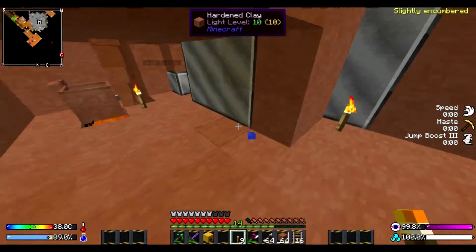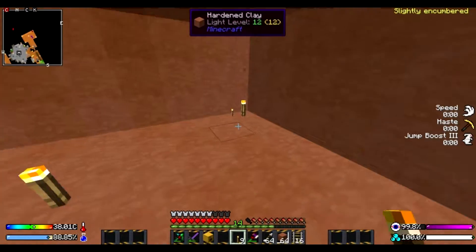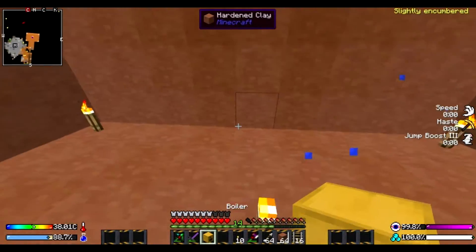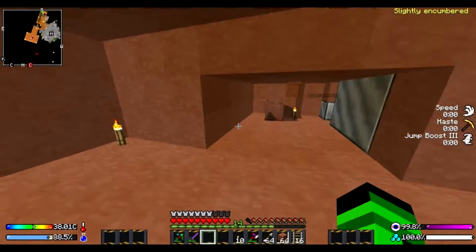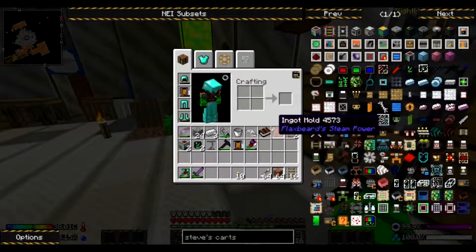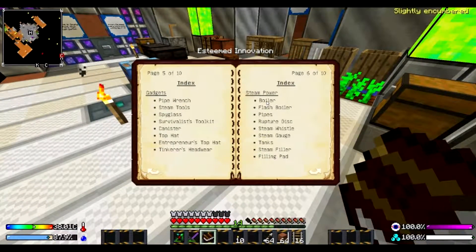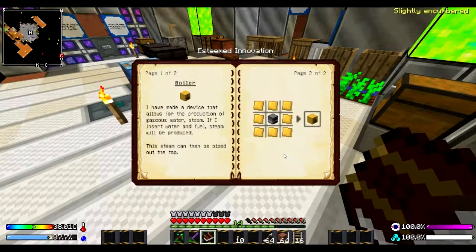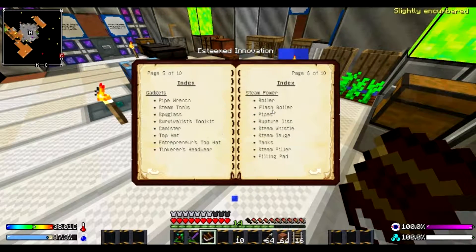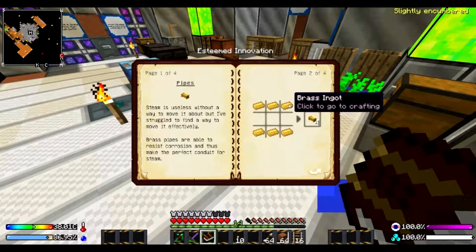Just check to make sure — yeah, there's no spots. We can place our boiler right there for now. We're gonna find out what that does. How do we use the boiler? Water and fuel — steam will be produced and can be piped out the top. We need to make pipes with brass ingots or brass plates.